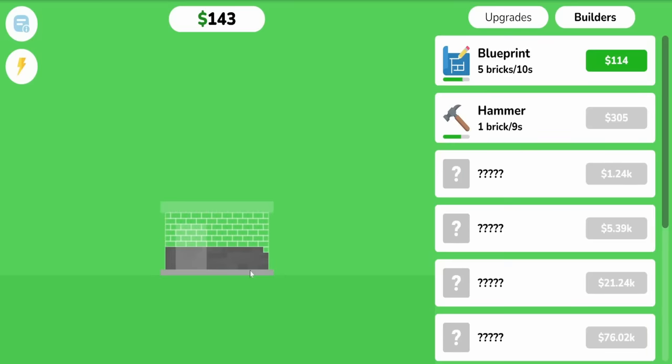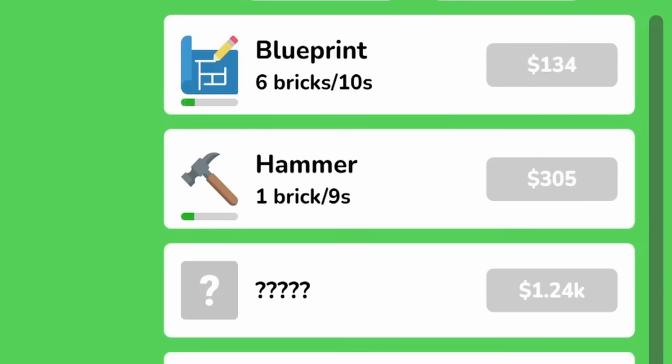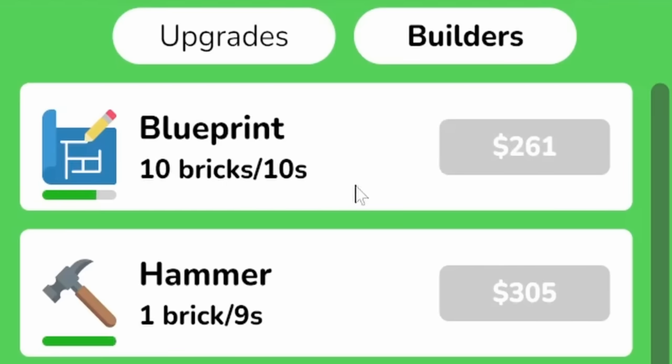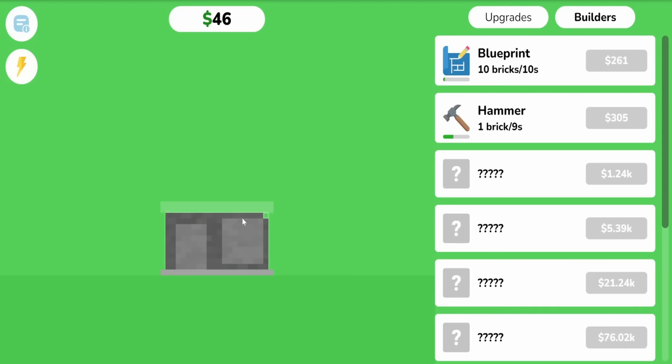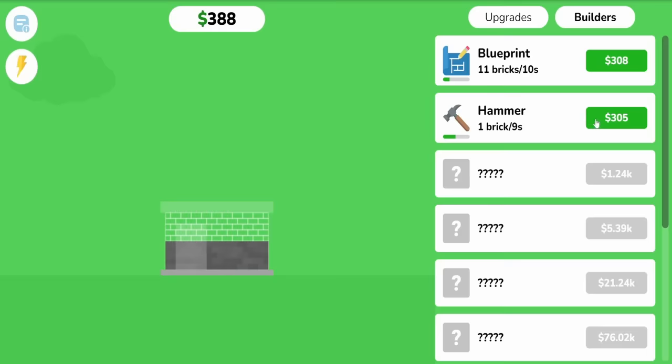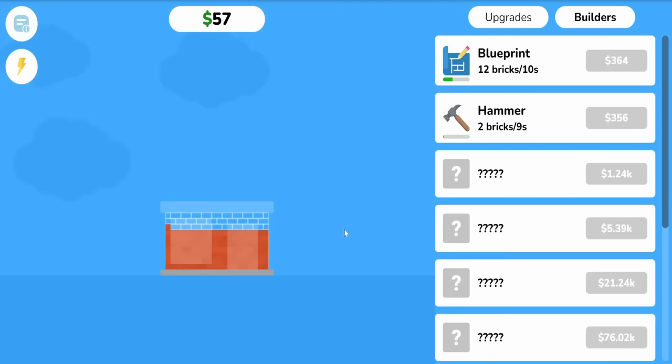But that also means these houses take longer to build. So we'll upgrade the blueprint and other things some more. Now we have the blueprint upgraded enough where it's laying down 10 bricks every 10 seconds — that's a good rate. It finished the entire row by itself. And now the blueprint is upgraded so much that it's cheaper to upgrade the hammer next. Now we're trading back and forth between upgrading the blueprint and the hammer.